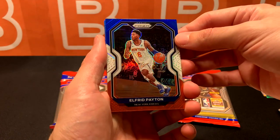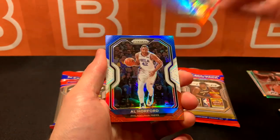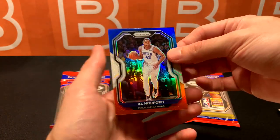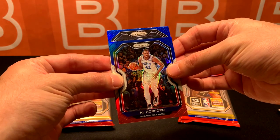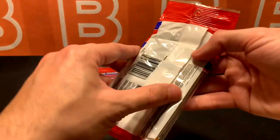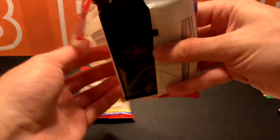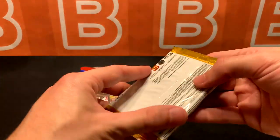Starting out with Alfred Payton. Red, white, and blue. Second one is going to be Al Horford. And ending this one with no rookie - James Johnson. Not going to say that was the greatest cello ever, but hoping these two are going to make up for that somehow.